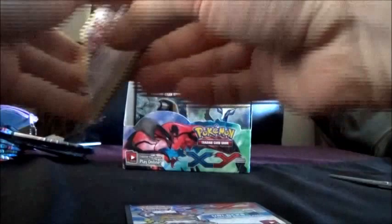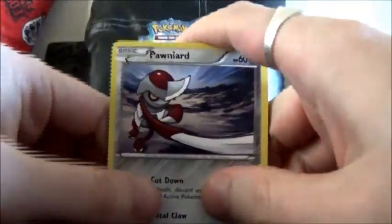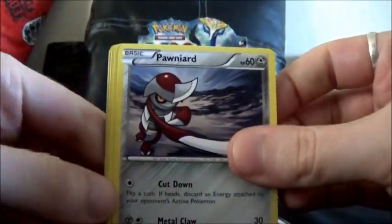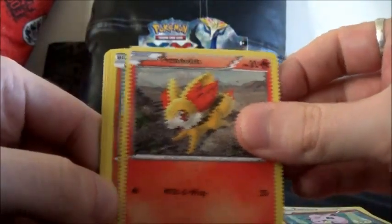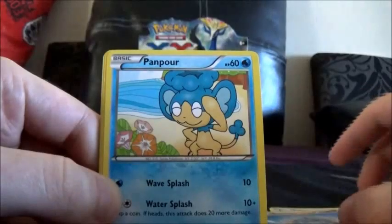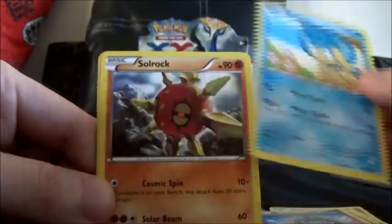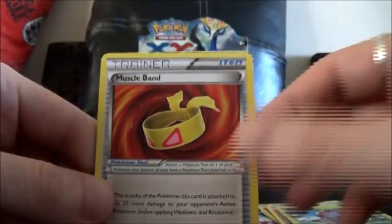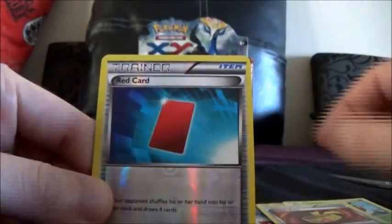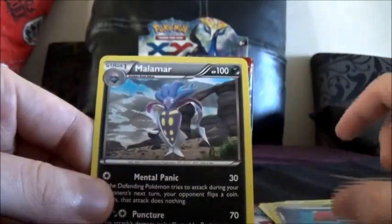I'm still really pumped up about how it fell. Next pack is Porniard, Jigglypuff, Fennekin, Ryehorn, Panpaw, Solrock, Volbeat, a Muscleband Trainer — can always use more of them — a Red Card Reverse, and a Malamar Rare.